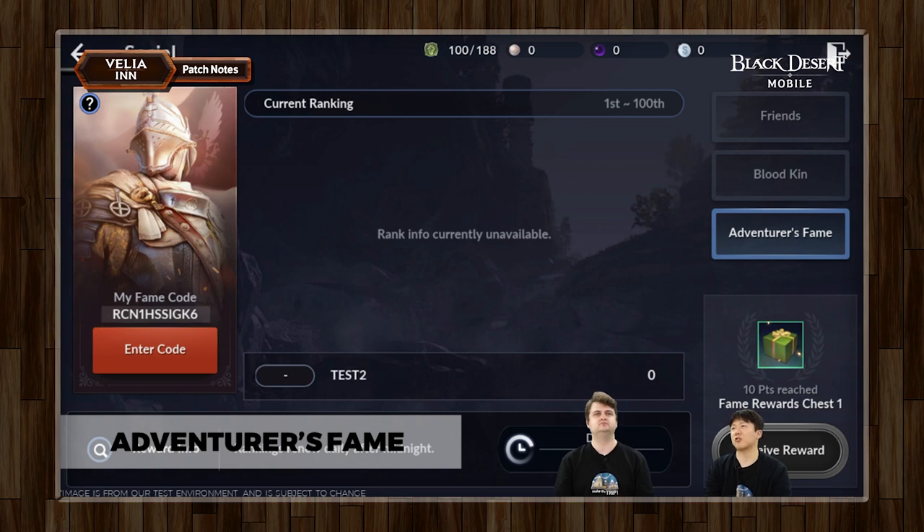Don't tell people that they're going to get a thousand pearls if they type in your Adventurer's Fame code — if we see false promises, it's not okay. You can tell people your Adventurer's Fame code, and I think this will now become more popular than before. February 2nd is the next expected maintenance, and once February 2nd arrives, we're going to get reward updates — the rewards will be revamped in almost every way to a point where I think most people will want to do Adventurer's Fame more than they do now.